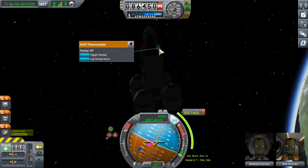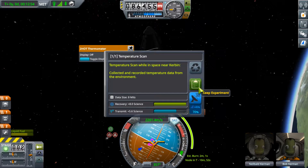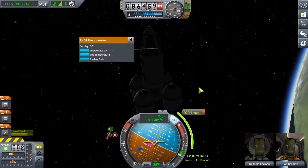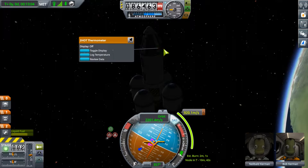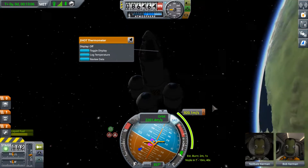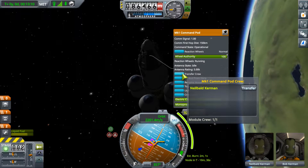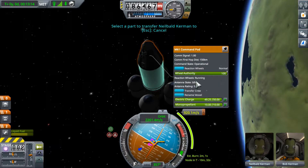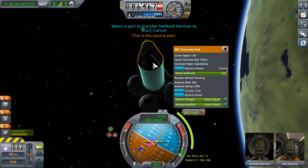Oh, there it is, it's just hiding. Log the temperature - okay, so that's some more science. We could just leave it there and plan to recover the ship and get the science back. But I think we've determined that this thing blows up in the atmosphere every time. I don't remember if the barometer does. So what I'd like to do instead is transfer crew - transfer Neilbald into here.